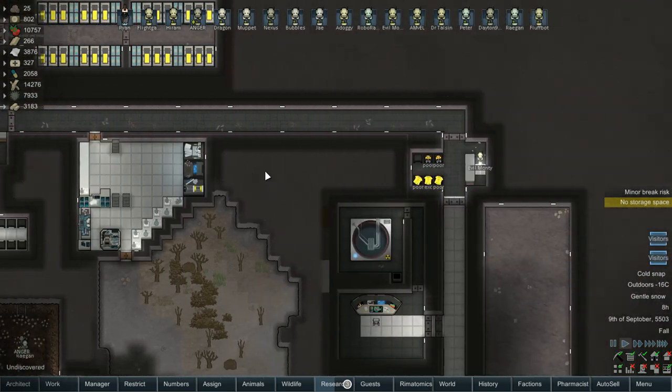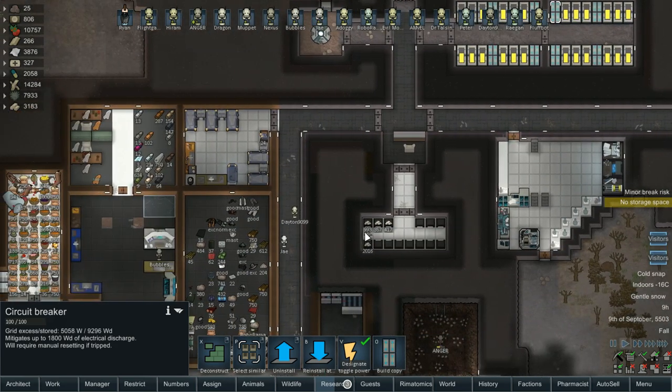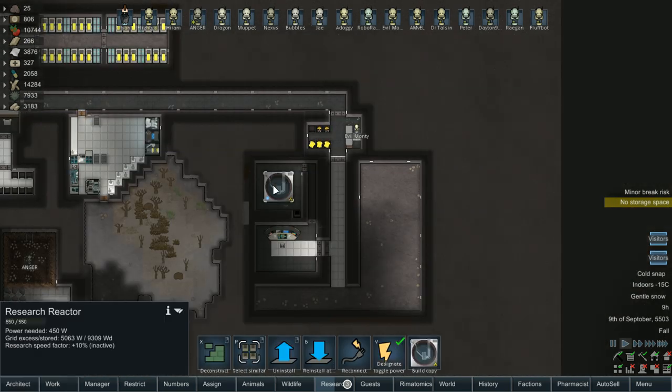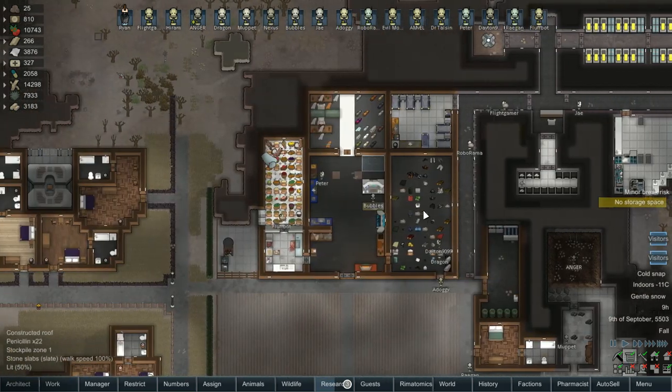Last episode we also did some fine-tuning stuff. We got our batteries and circuit breakers up and running. We got this little area in here that's going to be kind of like our change room done. We got our research for the reactor done to the point where now we are actually building a reactor, so that's going to be the plan for today.